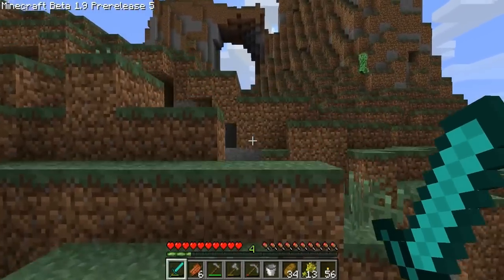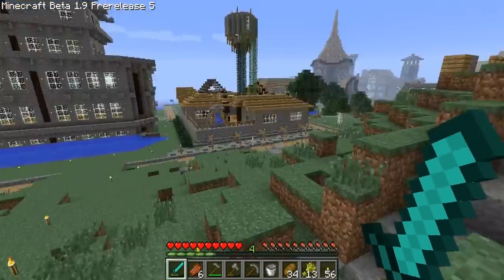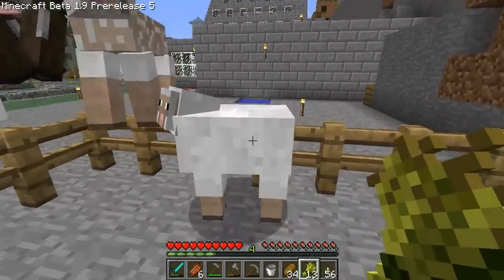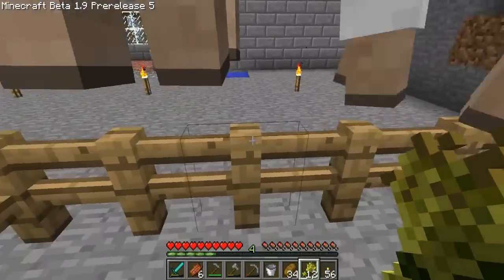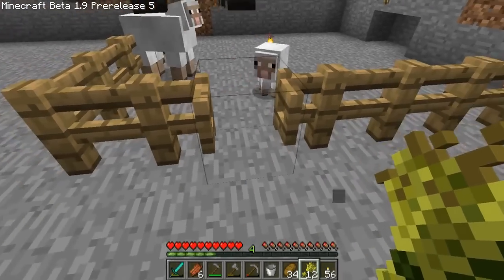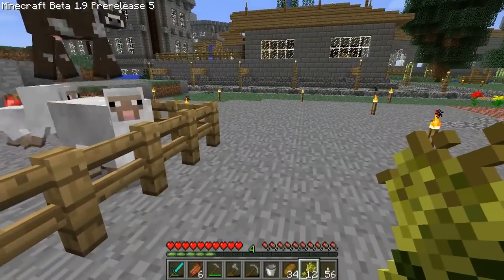There's a creeper — let's go take him out. I need to start my own wheat farm, I think, because if I'm going to be doing as much breeding as I want to, I'm going to need it. The cow is still in love, but none of these other animals are. Do they want bread? No, they don't want bread. Maybe they won't mate with their baby around. I don't know what's really going on with this. I don't know why I'm going in and out of doors aimlessly either.